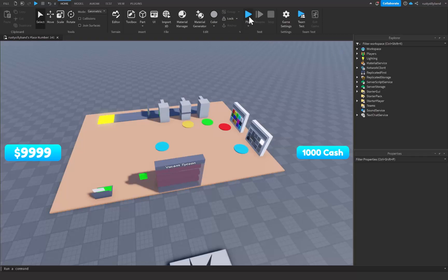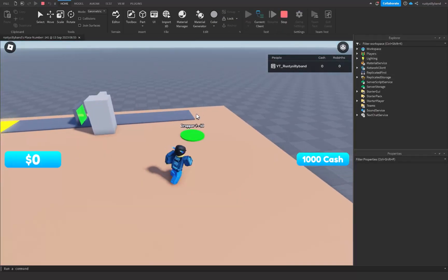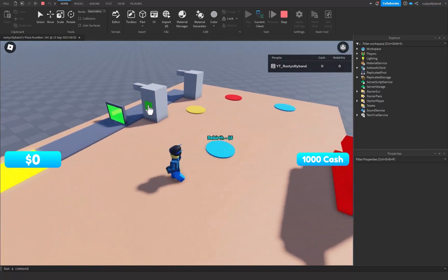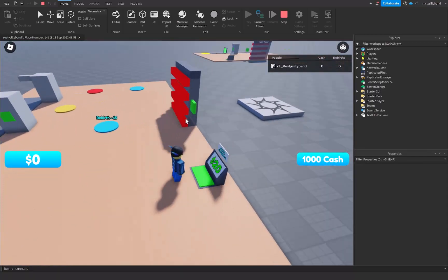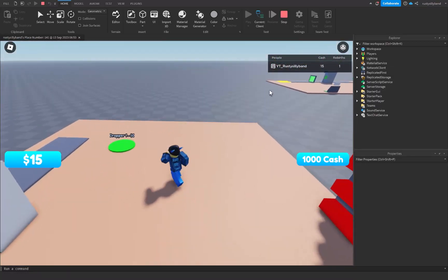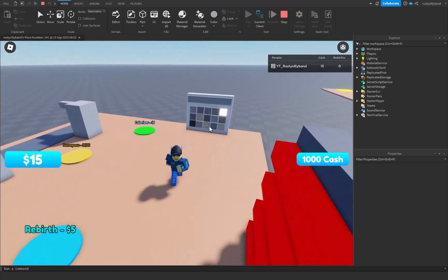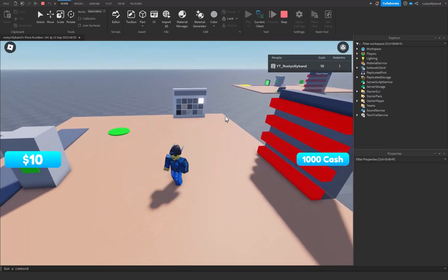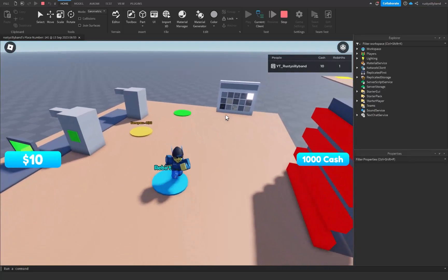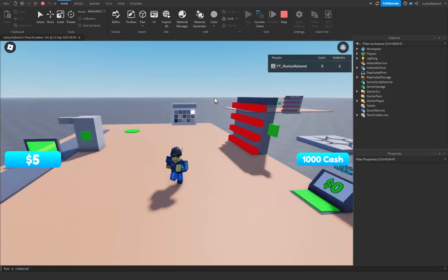Let's give it a test. Claim the tycoon, buy a dropper to get some cash flowing in, go rebirth, then buy the dropper and the materializer again. Now when we rebirth you'll see that the materializer actually stays with us the whole entire time.